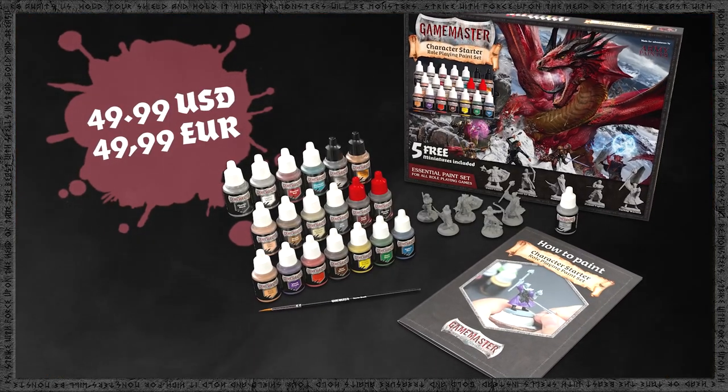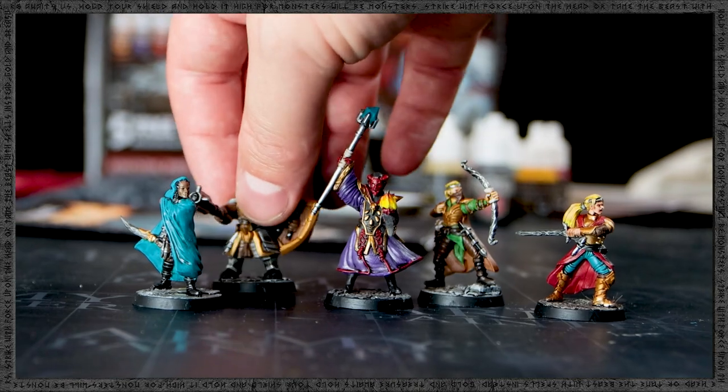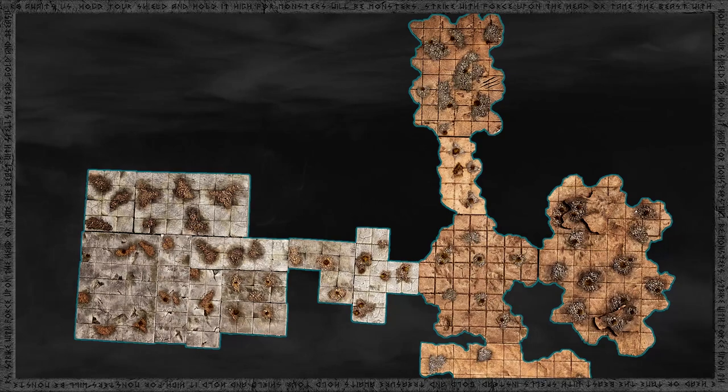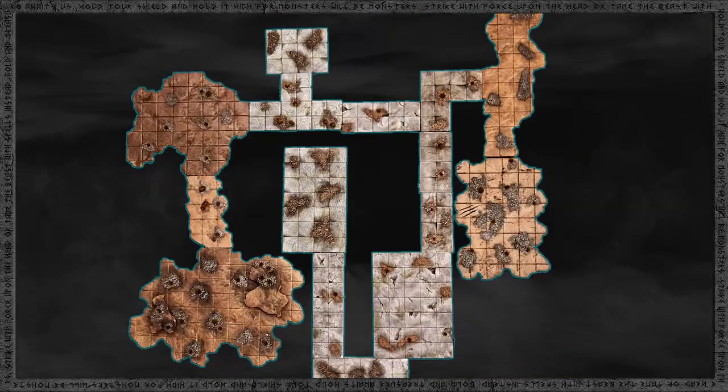Offered at an unreal price point that makes it easier than ever to get started. Combined with the Game Master core set, you and your party of heroes can develop complex dungeon tile layouts and terrain with the easy-to-use materials and guides found inside.